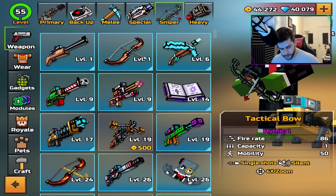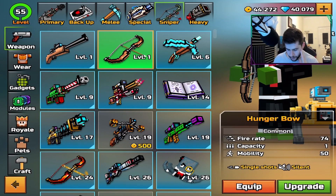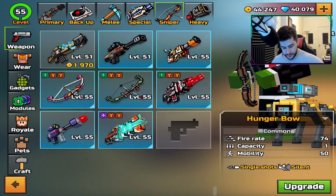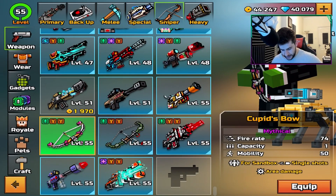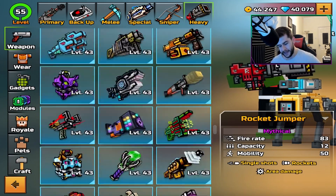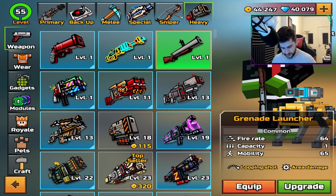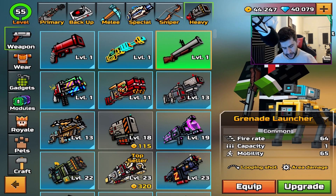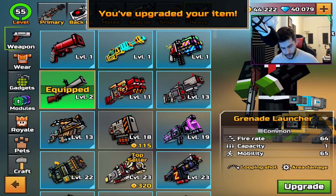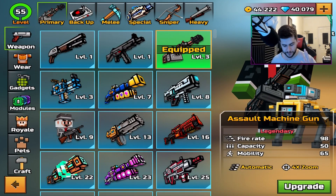For the sniper section, we've got another bow one. I'm going to do it — I'm not going to complain with bow ones. In previous episodes we did Cupid's Bow and the Tactical, both absolutely fantastic. For the heavy section, we can't do one option, so we're going with the Grenade Launcher, which I think is a pretty new weapon introduced to Battle Royale as well. That is today's loadout we're maxing out to level 55 mythical.